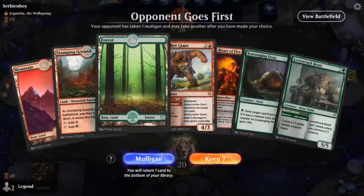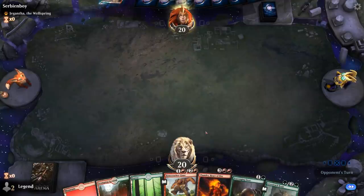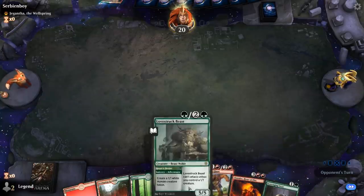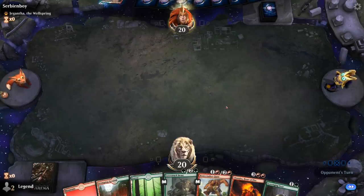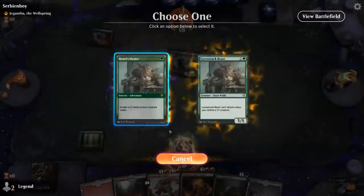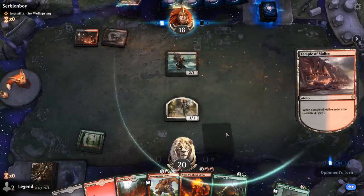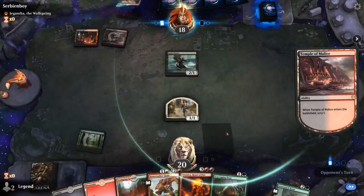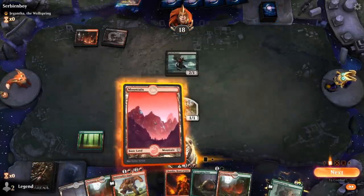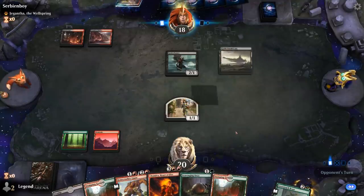We're on the draw with a fine opening hand, facing Jegantha the Wellspring - so this could be a Rakdos Sacrifice deck, in which case Scavenging Ooze can be quite good at exiling stuff from their graveyard. Turn 1 we can make a token with the Beast, turn 2 maybe Stomp or play Ooze, turn 3 play one of our creatures - a nice curve. There's the turn 1 Gutter Bones. Ideally we save the Ooze until we can play and activate it, exiling something relevant right away. Maybe end of turn Stomp the Gutter Bones and then next turn eat it with the Scavenging Ooze before they can get it back.